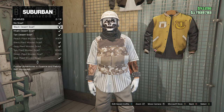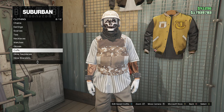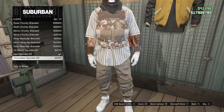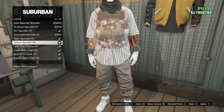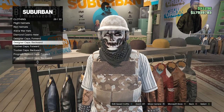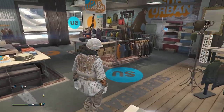Head to accessories, go to scarves on slot three, and equip the black desert scarf on slot two. Then go to gloves on slot seven and look for the white cotton gloves on slot 53. Next, go to cuffs on slot eight — for your left arm equip the spiked gauntlet on slot 27, and for your right arm equip the spiked gauntlet on slot 71. Finally, go to hats, go to bulletproof helmets on slot 19, and equip the tan bulletproof.